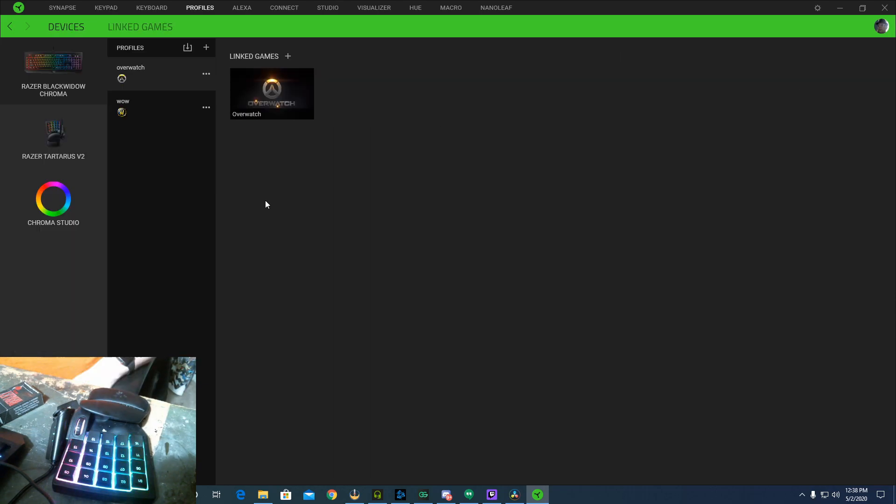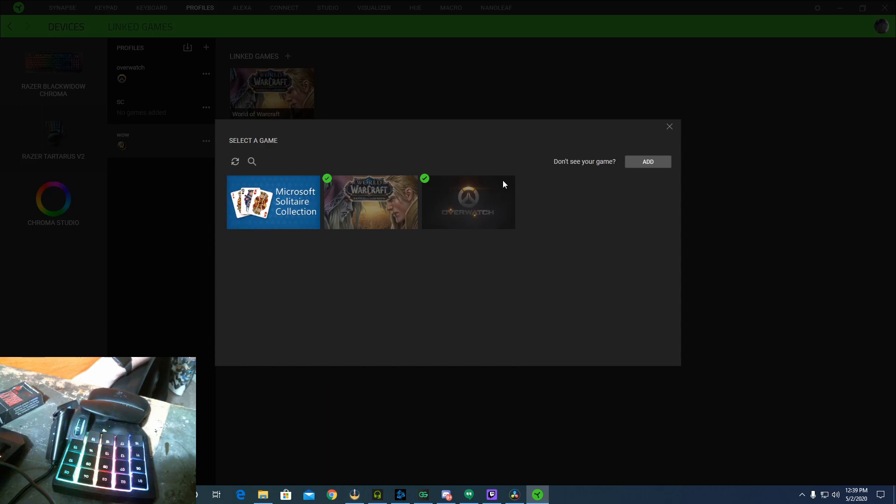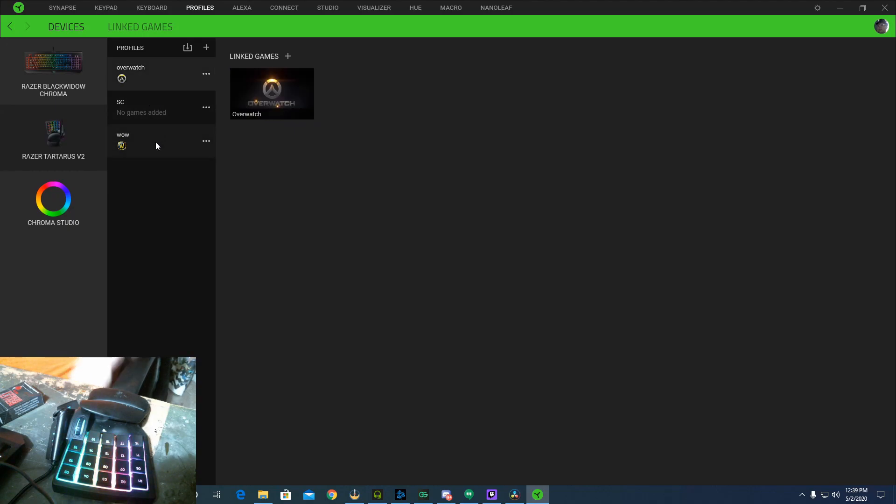That way you'll have this profile set up. If you set up profiles, when you open a game or a program that it tells you you want to use a certain profile, it'll automatically change. So when I open WOW it'll automatically switch to the WOW profile and have my keybindings — I don't have to go in there and change things. Set up a profile and then link game, and then select the game you want to have in that particular profile. I have one set up for Overwatch, so when I play Overwatch it'll automatically switch to those keybindings. When I play World of Warcraft it'll do the same thing.